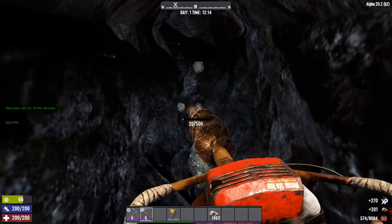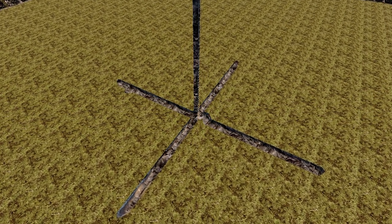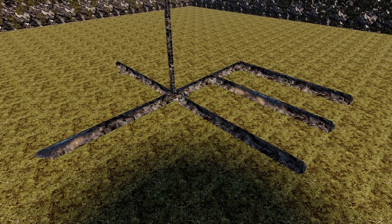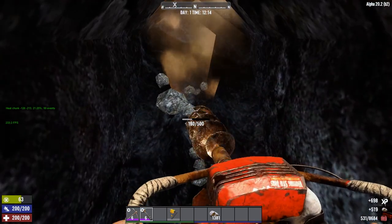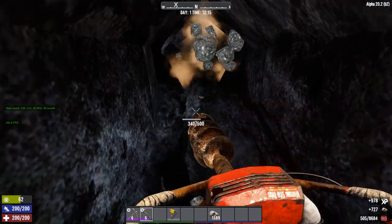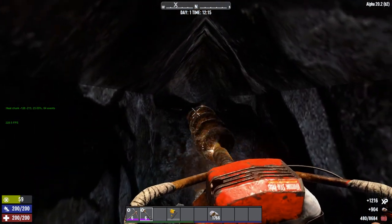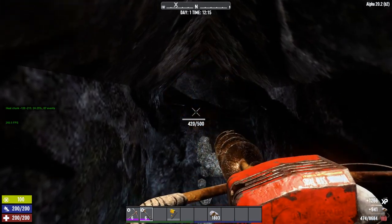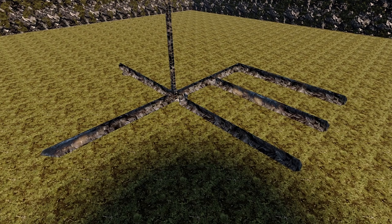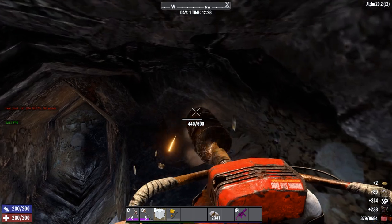You'll want to dig using one-wide tunnels to preserve as much structural integrity as possible. I'd recommend digging about 20 blocks in each direction from your ladder to see if you hit any resources. If not, it's probably time to start branch mining — pick a branch and start digging more one-wide tunnels spaced apart to reveal more of the ores around you. Ore generation is basically random, so there's no real trick. Leave about 8 blocks between branches; ore nodes in this game are huge, so you won't miss them even with large gaps, and it avoids straining the ceiling.